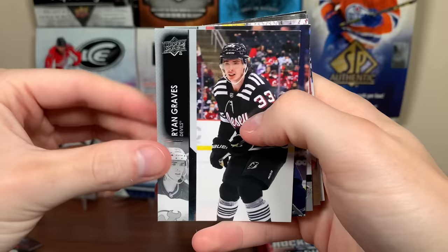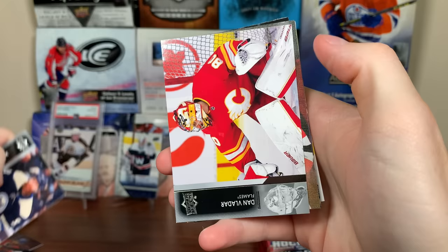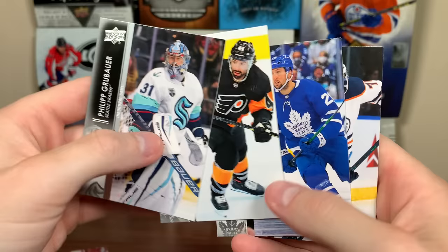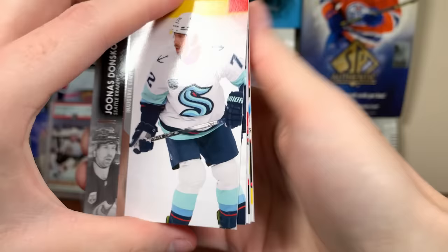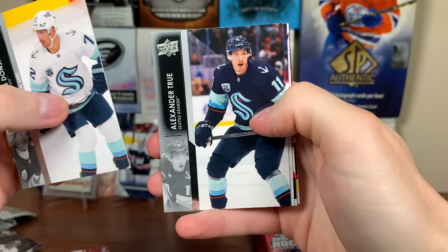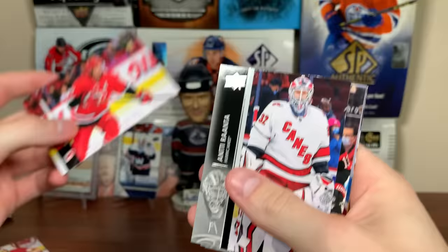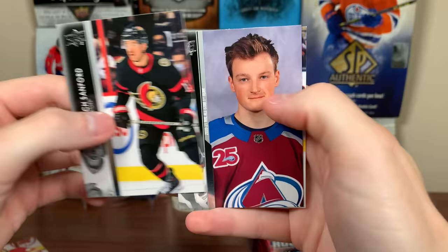Next pack: Ryan Graves, Jakub Voracek. Looks like we got another canvas — Dan Vladar and Dougie Hamilton, UD Canvas. For the record, mascot canvas cards are one in 96 — that's one in four boxes. Hopefully we got a mascot canvas. It's Grubauer, Nate Thompson, Nick Ritchie, and Evan Bouchard. We got Evgeni Dadonov, Alex True, Keith Yandle. 607 Sebastian Aho. We got Antti Raanta — everybody's second favorite Antti. Dax Sanford, Kale Clague All-Star, and Sam Carrick.